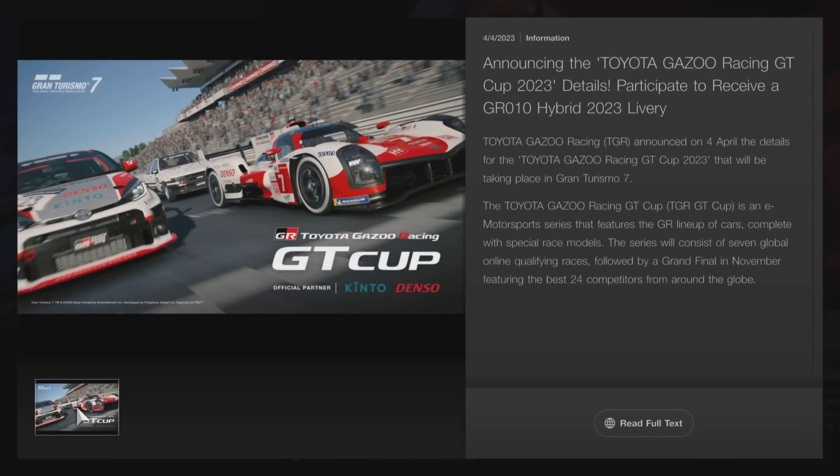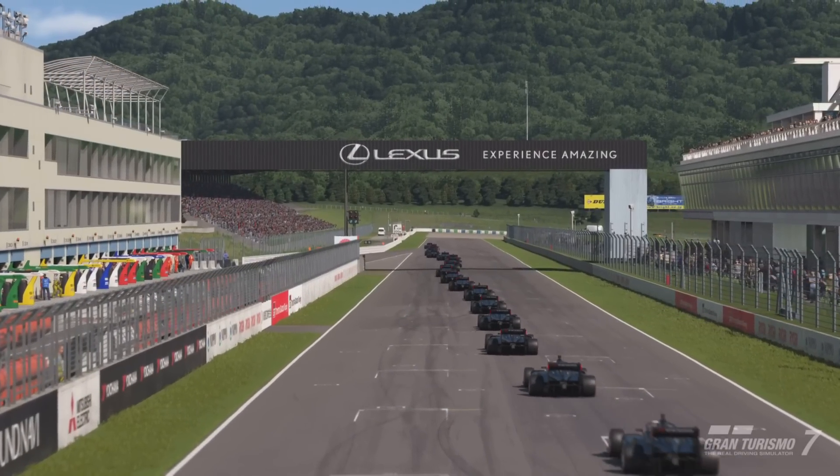We also have the announcement of the Toyota Racing GT Cup for 2023. If you participate, you will get a free livery for the GR010 Hybrid, which will be the updated 2023 livery for that car — pretty awesome. I'm guessing you only need to participate in a single one of the rounds. With all this being said, this basically confirms that an April update will be on the way.